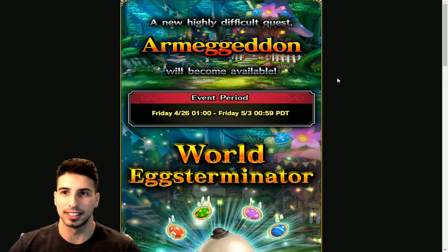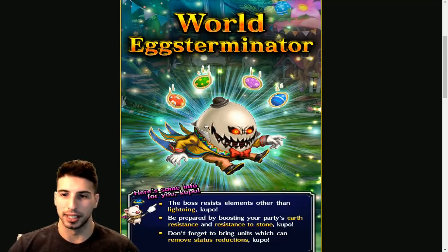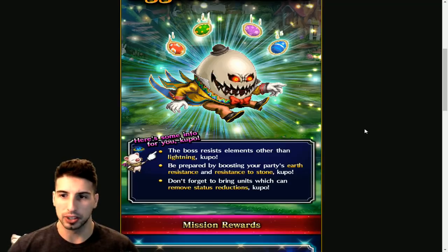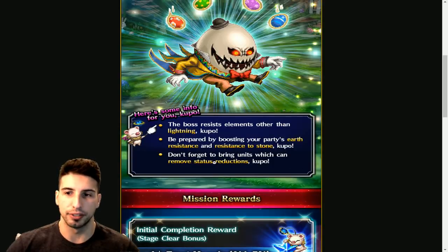Moving on to the Easter event — we're going to be able to fight Mr. Exterminator. Let's see what little Mog has to say: the boss resists elements other than lightning, so make sure you only do lightning damage to the boss. Be prepared by boosting your party's earth resistance and resistance to stone, and don't forget to bring units which can remove status reduction.